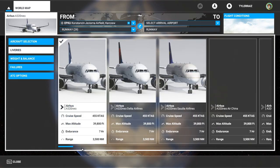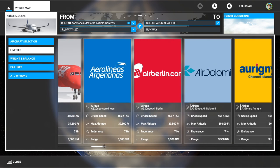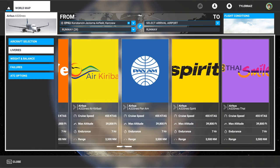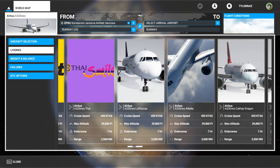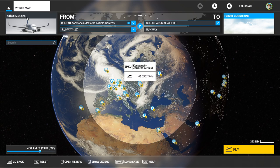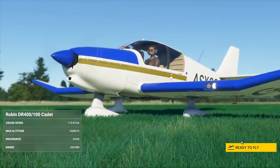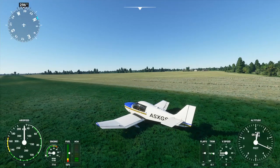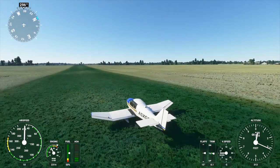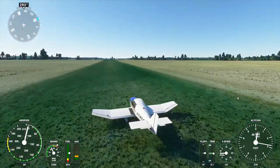For the A320 we can see a huge variety of liveries, and really you only need that one mega livery pack. Some of them have proper icons, some just have the logo. The one I'm most interested in is this Pan Am livery. After checking out the Robins, we'll look at that Pan Am livery, which is fictional but still interesting — I like Pan Am. There are also a smattering of liveries not associated with the A320.